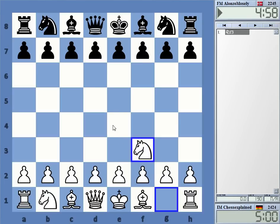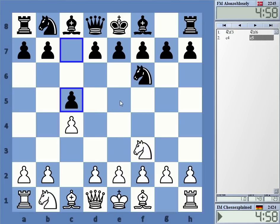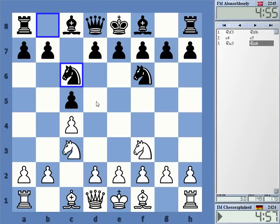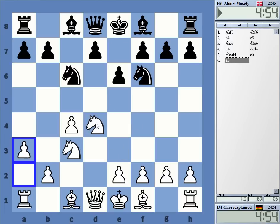Welcome to this video. Okay, so let's see what we get — symmetrical English. I'm going d4; I always like to play d4 myself, not allowing Black to play d5 if possible.